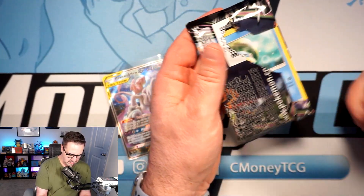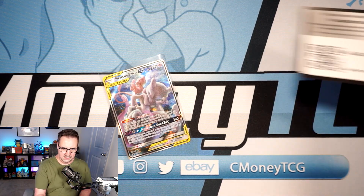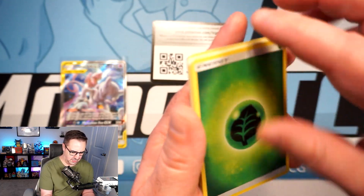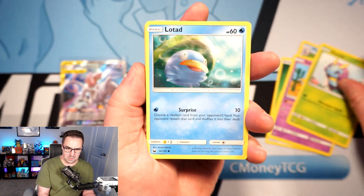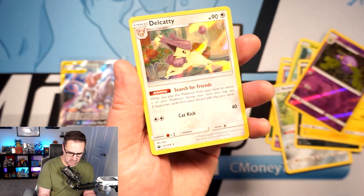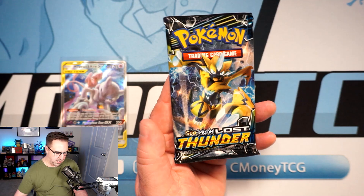Let's do Celestial Storm first — hopefully we get something awesome. These are really good packs. Here is your code card for Celestial Storm. Let's see — Marshtop, Solrock, Luminance... you want the Rayquaza out of this set. Bulldurp, Swallot, and a holographic Delcatty. Just a holo rare — nothing special coming out of the Celestial Storm.